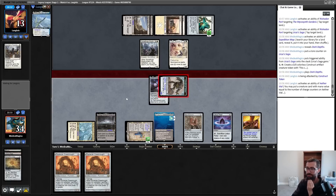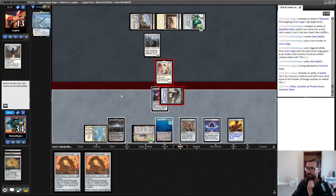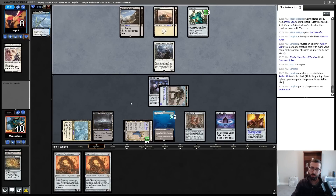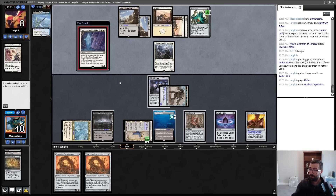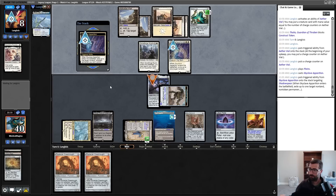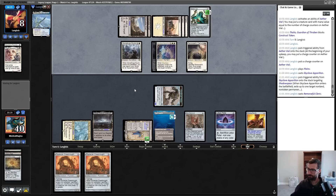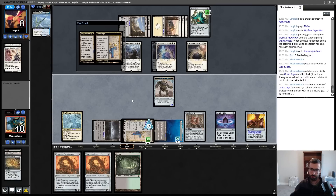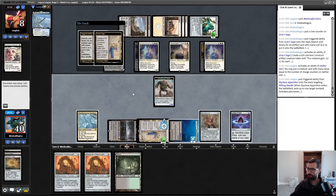That saves a singular point of life because of trample. Vial goes up to three — Flickerwisp stuff can start happening where Flickerwisp blinks out a Pithing Needle. My opponent can get a mid-combat Kaldra, Skyclave Apparition picking out Shadowspear — fine. Remorseful Cleric — interesting choice, largely fallen out of favor. Another Skyclave picking out the Needle — this is very good for my opponent.